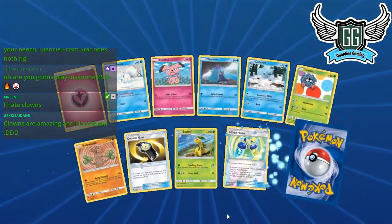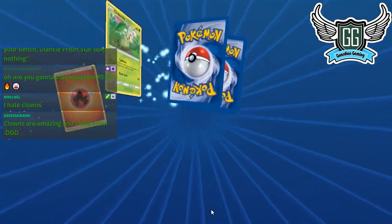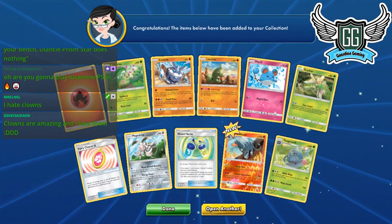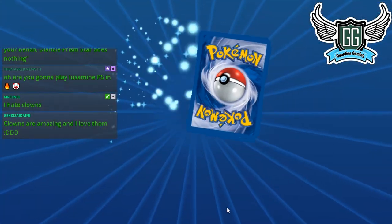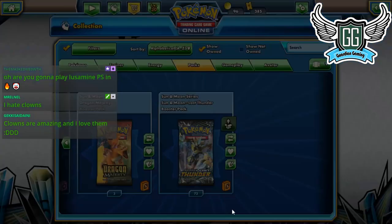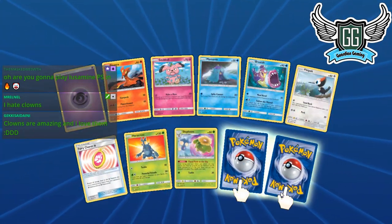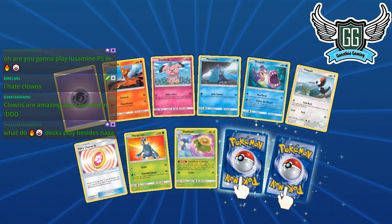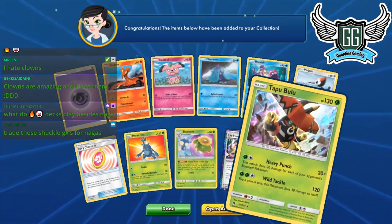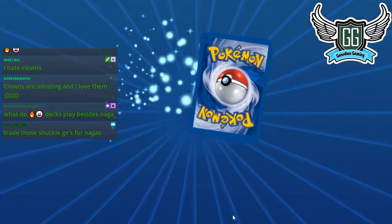Looks like the first deck I'll be uploading is Zeraora from the looks of things — very upsetting. I could also upload Malamar but I already did that deck profile. I can't do the electric build until I get more Nagas — I'd rather play a Coco build with Aether Paradise and Naganadel. Only eight more packs left — let's zoom through. Everybody rub your hands together, let's heat it up for Blacephalon!